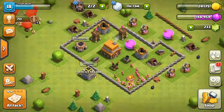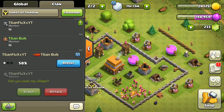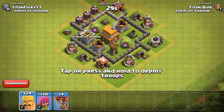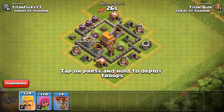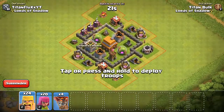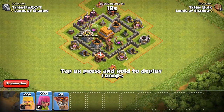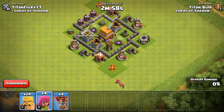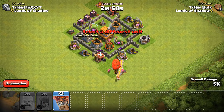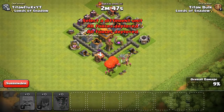Now it's time for my attack on his base. I'm just going to go in for the attack — I don't need to scout it, I've already scouted it. Let's see... he doesn't have much, but he does have an Archer Tower. Is there only one Archer Tower? Okay, so I can just take that one out. Let's go for the attack!